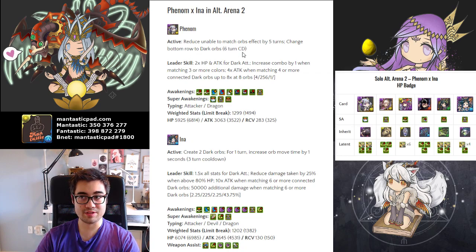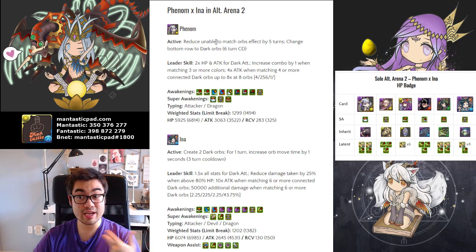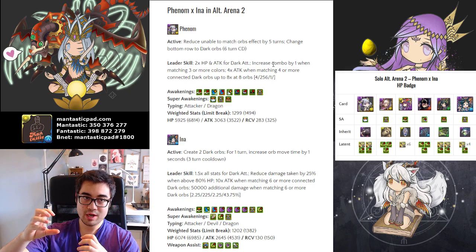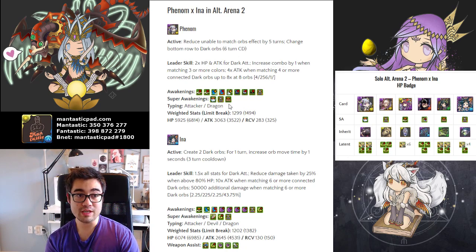Looking at these two leaders: Phenom has a 6-turn-cooldown active skill that creates a row of dark orbs and reduces Unable-to-Match effects by 5 turns. It's a 6-turn active for 6 dark orbs at the bottom row — amazing value. Her leader skill gives bonus health for dark cards and then plus 1 combo when matching 3 out of 5 colors. So really dark counts as 2 colors, allowing you to overcome combo shields more easily. A row is 6 orbs equaling 2 combos, and with the plus 1 combo it compensates, so you're not actually losing combo count. She also comes naturally with all 3 resists at 20% each, VDP, and Cloud Resist via Super Awakenings.